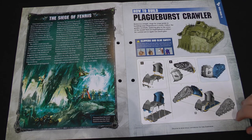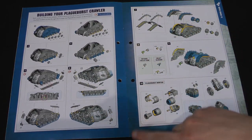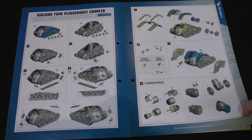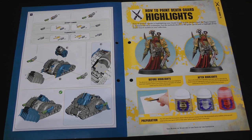Then we've got how to build the Plague Burst Crawler. As I said, we've only got the first sprue, though it's not differentiated in the pictures which parts are from which sprue. You can make some of it with the first sprue but not all of it - you can put the wheels and some of the tracks on. I've actually magnetised the gun mounts for mine so you can have the choice between battles, which we'll show off in the next issue.